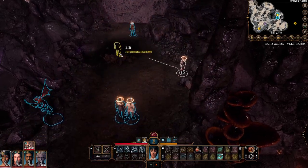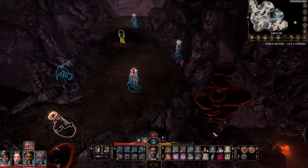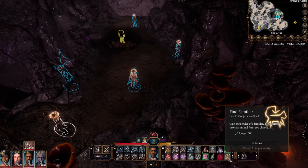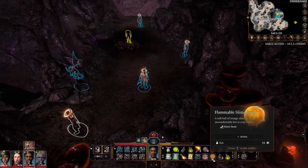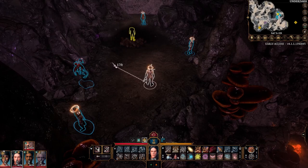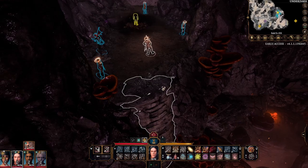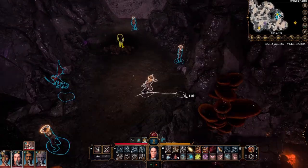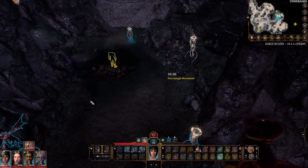The Bulette is going to come out somewhere around here and will normally target one of your characters. Will just needs to stand back and out of the way — he doesn't have much to prepare; he's already got his familiar out. It's quite difficult in this area to spread everyone out, and it's quite likely you're going to get two people attacked. Try and stay away from the edges as well — easier said than done. I'm going to move Shadowheart further up; it might put her in danger, we'll see.